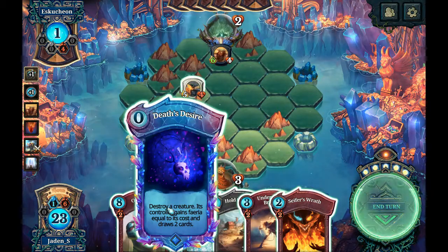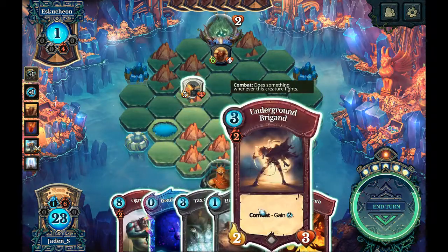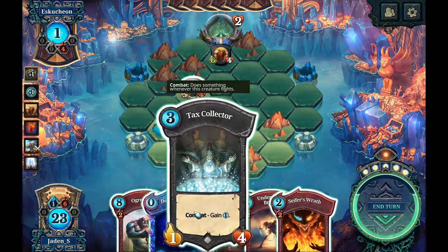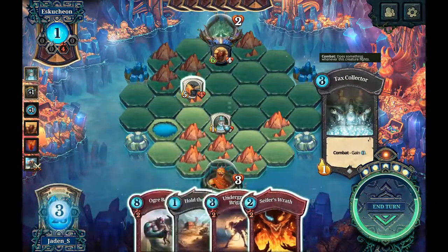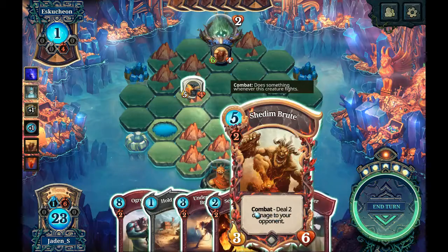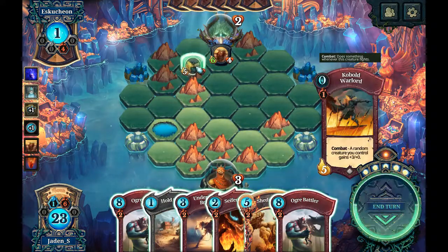Four games feria draws two cards. Do I have any? Nope. I might just do that to get the cards again — so we'll drop him, destroy him. He'd be nice to get down.